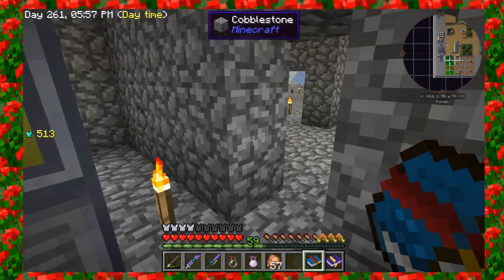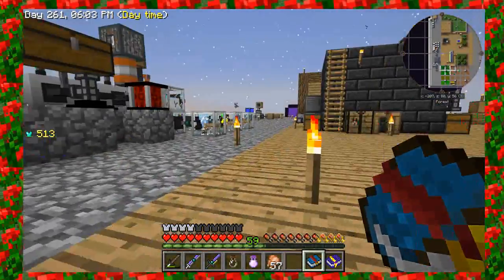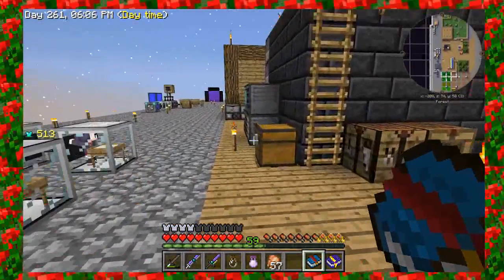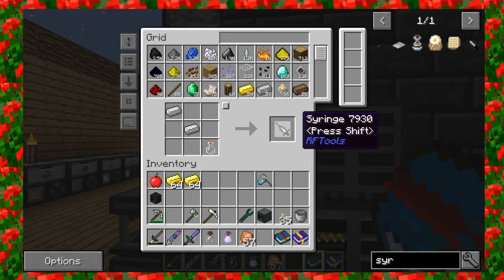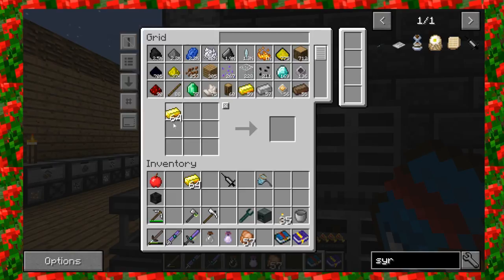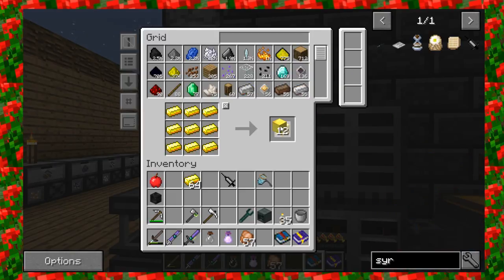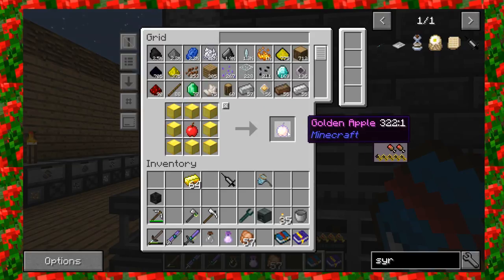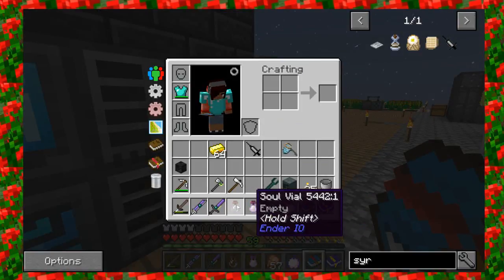One trick is that these wither skeletons will give you the wither effect unless you have some kind of debuff protection. So I'm actually going to use the golden apple we got in our loot bag — it was the big golden apple, actually. It gives you a wither option, or protection to not get withered.